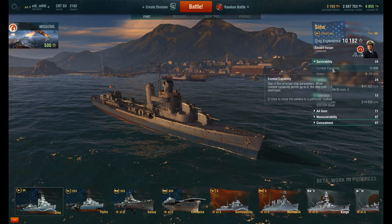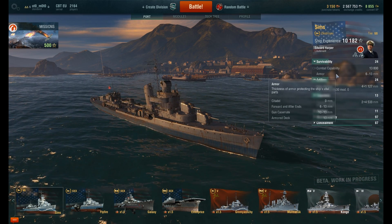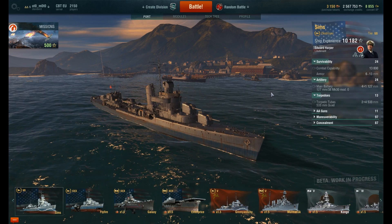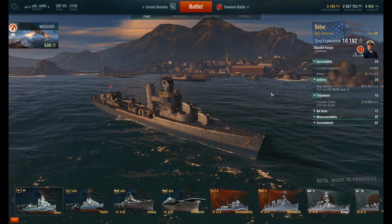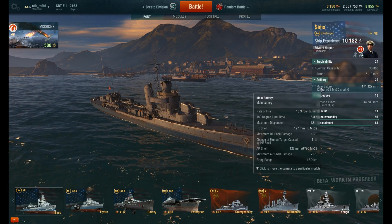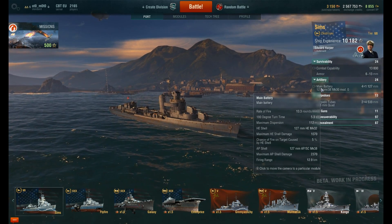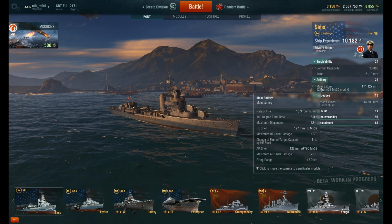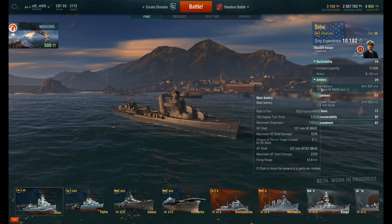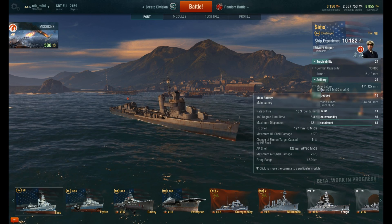Straight into the numbers. Combat capability: 13,800 health and 6 to 13 millimeters of armor — which means basically if you hit a dolphin, you're going to sink. The artillery is nice. This is a gunboat, because American destroyers are gunboats. Rate of fire is 13.3, and the 180-degree turret turn time is 5.3 seconds, so in about 10 seconds the turrets make a full rotation.